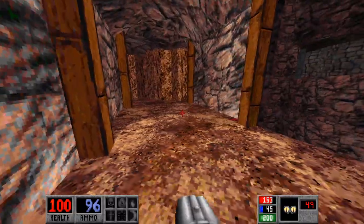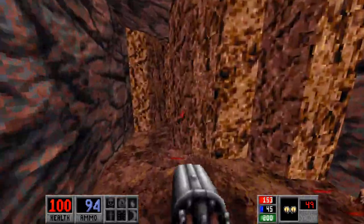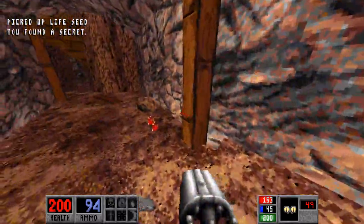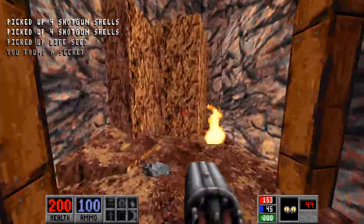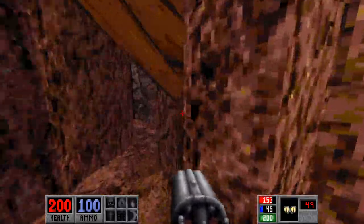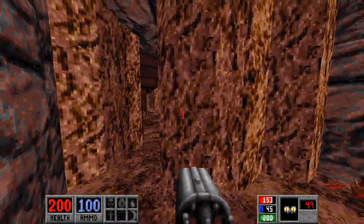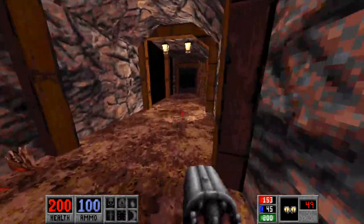Jump all the way across, get rid of that guy, and any remaining spiders. There's a secret back here with a life seed and some shells — this is a pretty cool secret. I really like it; it's kind of back here in this abandoned area, but it's easy to access. You just walk right through there.